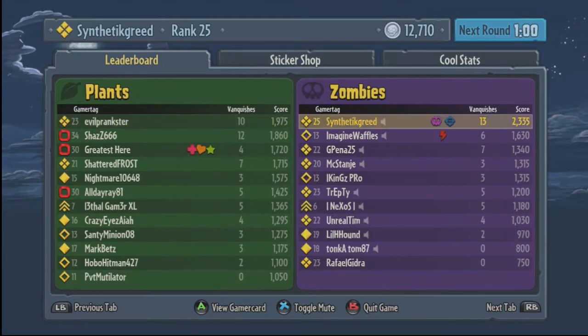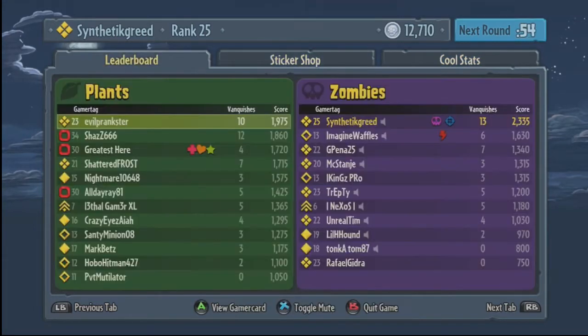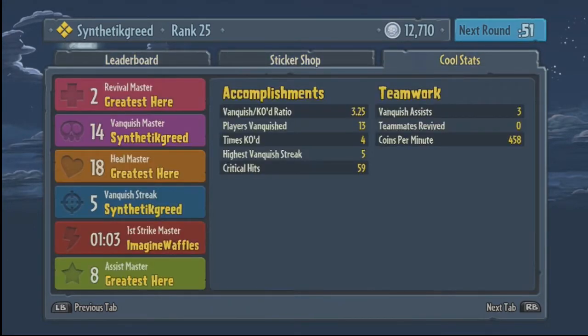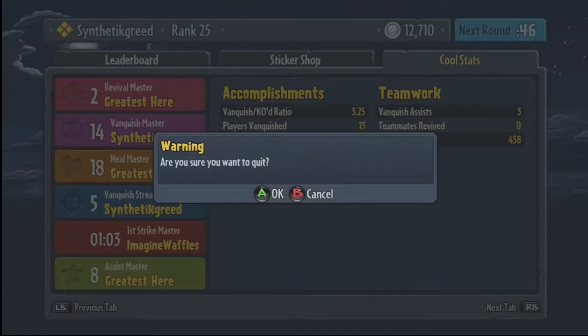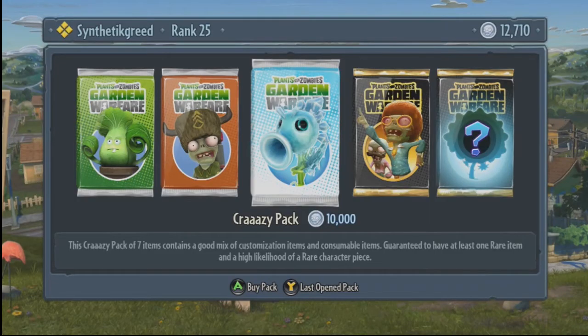Good stuff - oh and I led. Look at that. Let's see the stats - Vanquish Master, nice. And Vanquish Streak - wow, only five. No one can get higher than five. That was a good game. Let's go ahead and open a 10,000 pack. I was going to save up for the 20,000, but it's still early and I should be able to save up for at least one, maybe two of those. The crazy pack - seven items, good mix, combination items and consumables. Guaranteed to have at least one rare and a high likelihood of a rare character piece.